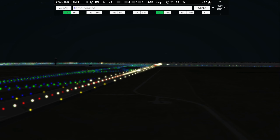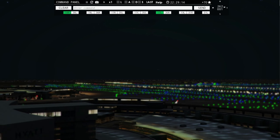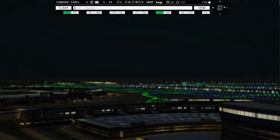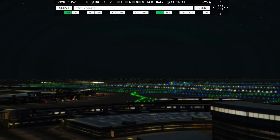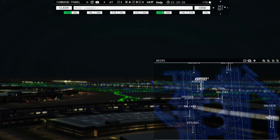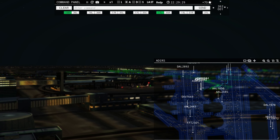Spirit Wings 971, taxi to terminal. Delta 2892, runway 18 right, cleared to land. American 2443, taxi to terminal. Envoy 3942, pushback approved, expect runway 18 left. American 2585, runway 17 right, taxi via Lima.